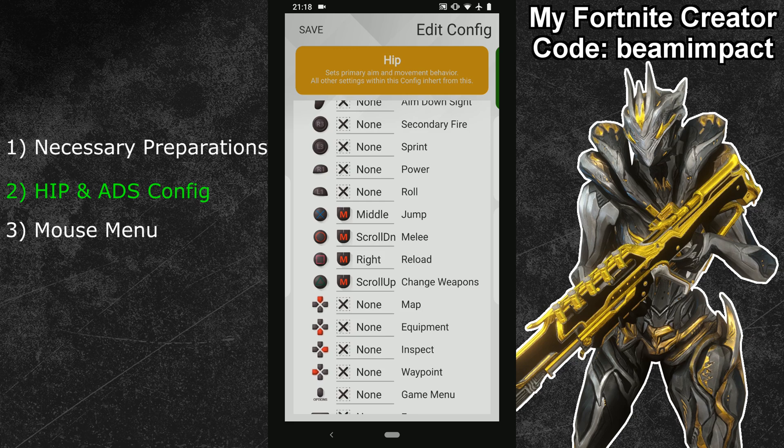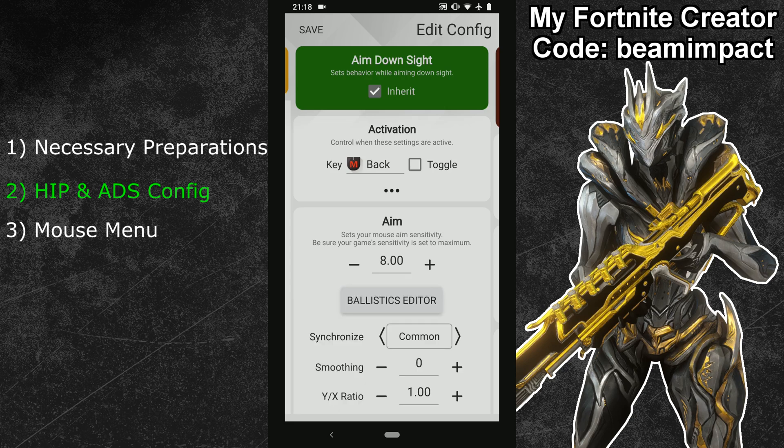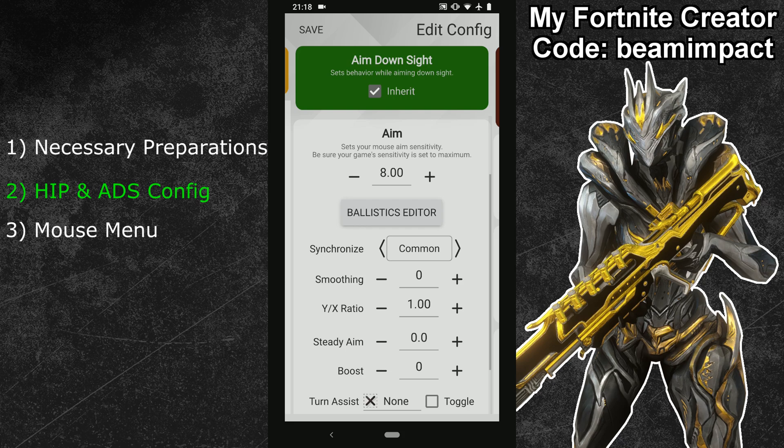Once your button bindings are complete, swipe right in the hip menu to enter the ADS configuration. Again, first change your synchronization settings — I use the same synchronization for both hip and ADS to maintain the same mouse feel, so I'll go with Common again. After that, adjust your aimed-on-sight sensitivity. My preferred XSIM ADS sensitivity for Warframe is 8. A higher or lower value is fine — just make sure it's one that gives you really good aim. Your general Warframe config is now complete.